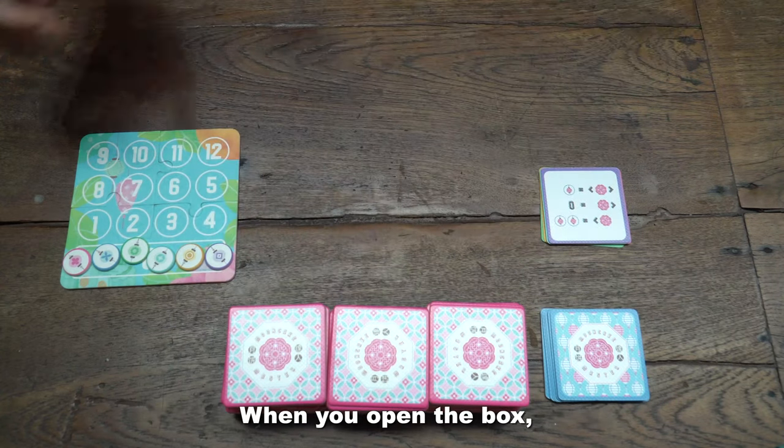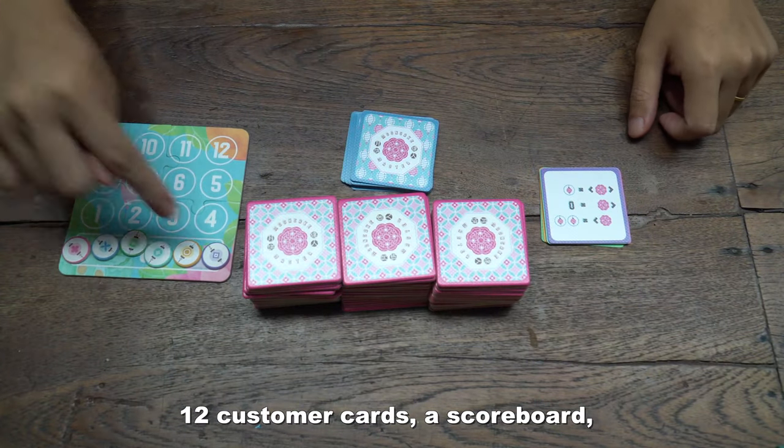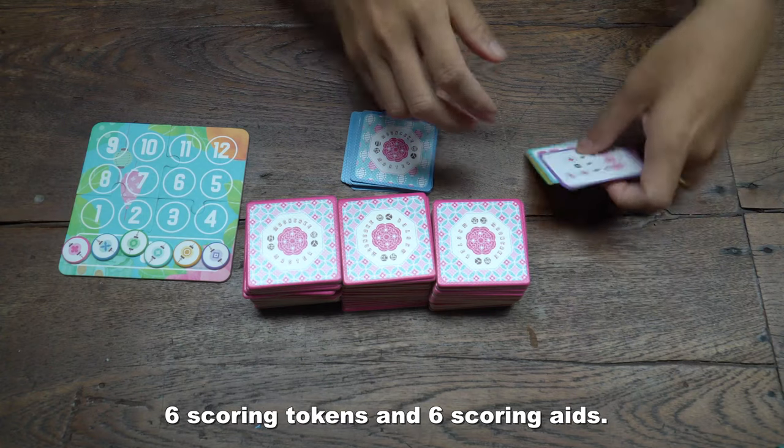When you open the box, you will find 72 mooncake tiles, 12 customer cards, a scoreboard, 6 scoring tokens, and 6 scoring aids.